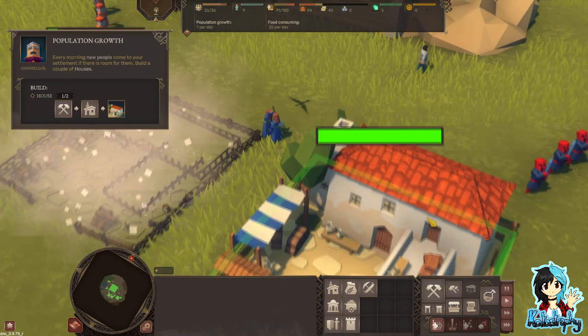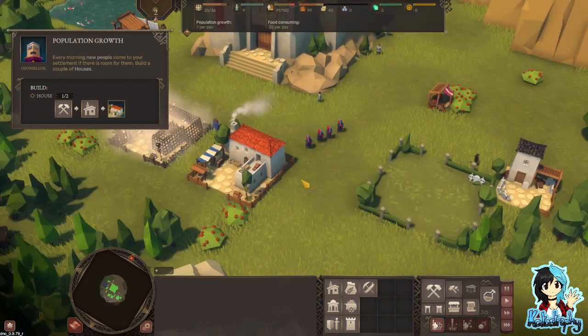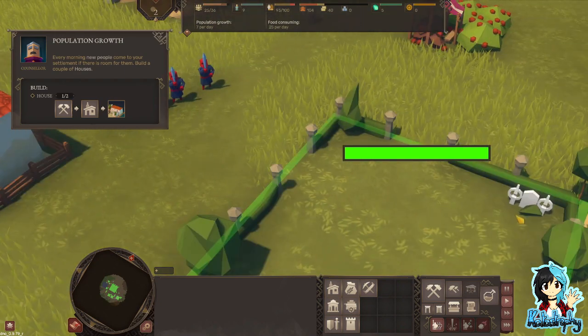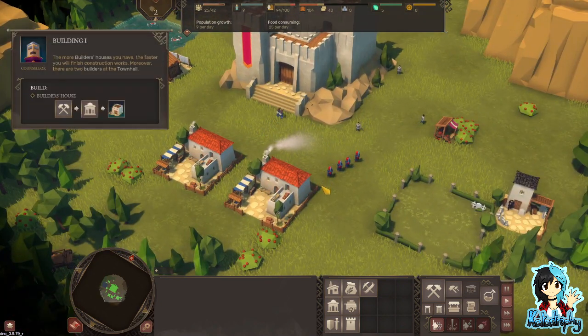That's one house - that is a very pretty house, looks like a villa. One grave there - he's just relaxing now. He's got three graves, I thought it was just one. The more builder's houses you have, the faster you will finish construction work. Moreover, there are two builders at a town hall.